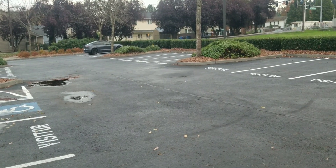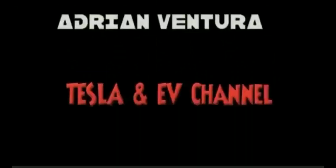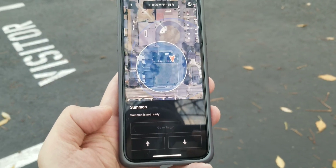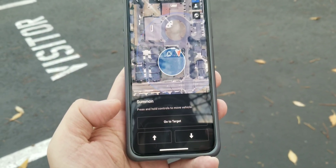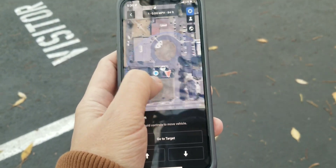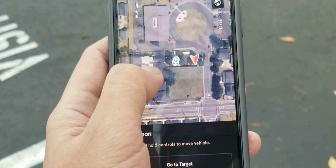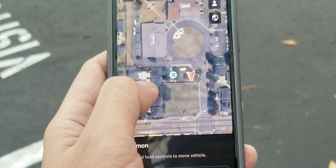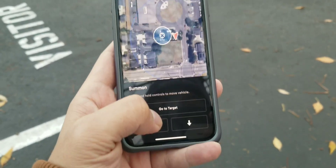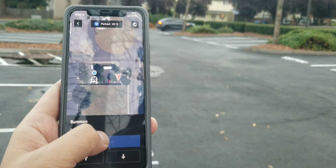My car is over there and I'm right here — we're going to test Tesla's auto summon feature. We go to Summon, let it connect, and you'll see this little target. We match that target to where I am, right where the blue is, and once you match it you go ahead and click 'Go to Target.' I'm going to hold it — watch what happens — there goes my car.